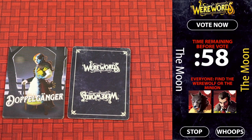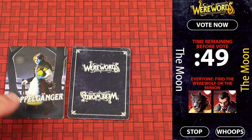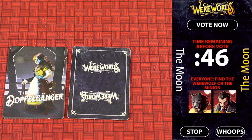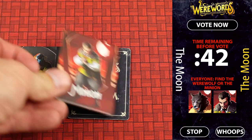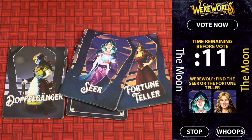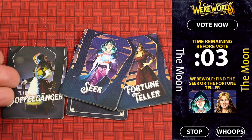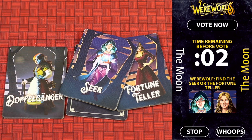If the doppelganger copied a werewolf and the magic word was not found, and the doppelganger gets the majority of votes, the village team wins just as if they pointed at a real werewolf. The same goes if the doppelganger copied the minion. Conversely, if the doppelganger copied either the seer or fortune teller and the word was found, the werewolves can point at the doppelganger and win, because the doppelganger is acting as the seer or fortune teller.